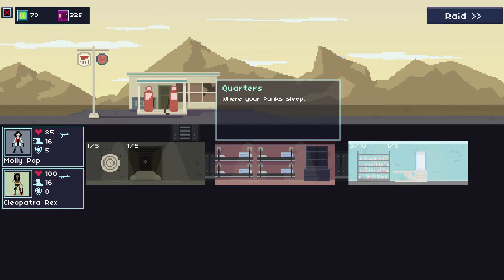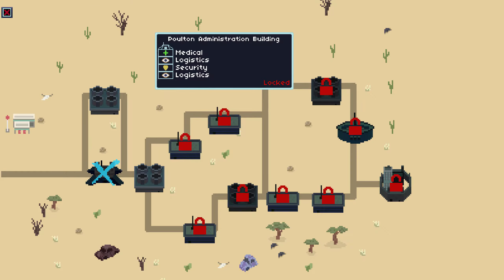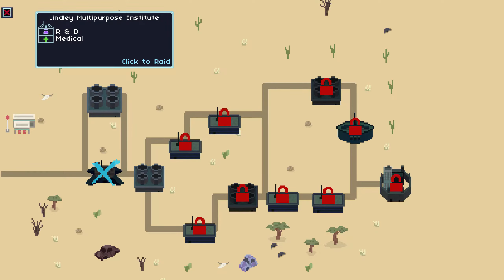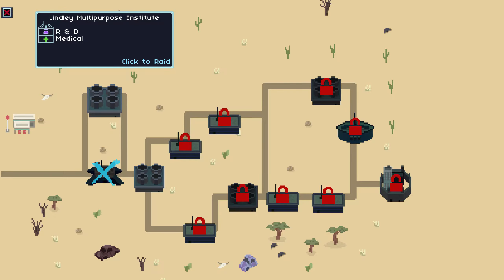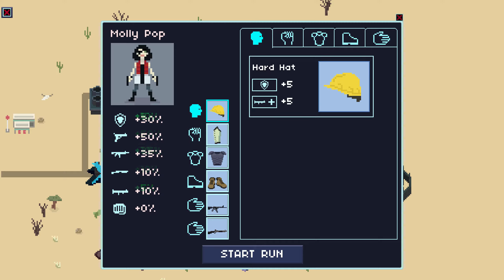Then you've got their quarters where they sleep. Let's get on a raid. That's our base — as you can see, I've traveled not very far. This is like my third little playthrough because I die quite a bit. Let's go here — medical and research, logistics. Let's raid them. We'll pick Molly Pop. They're all voice acted and they are quite spunky.